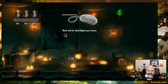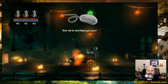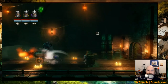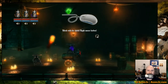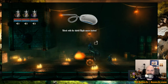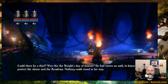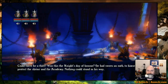Speaking of fireballs — the cursor directs where your shield goes. Block the fireball! A faint light was coming from the age-old shrine. Was this the knight's day of honor? He had sworn an oath to himself to protect the shrine and the academy. Nothing could stand in his way. Nothing.